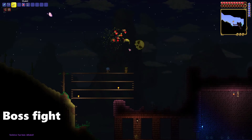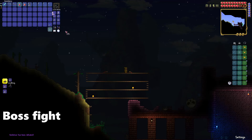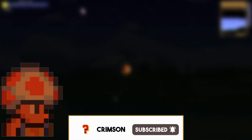Sooner or later, you will end up killing Skeletron. You'll be gifted with pretty bad stuff, but you will unlock the dungeon. Inside the dungeon, you'll find amazing loot. And that's how you kill Skeletron. Before you leave, consider subscribing — it's free, and you can always unsubscribe if you want.